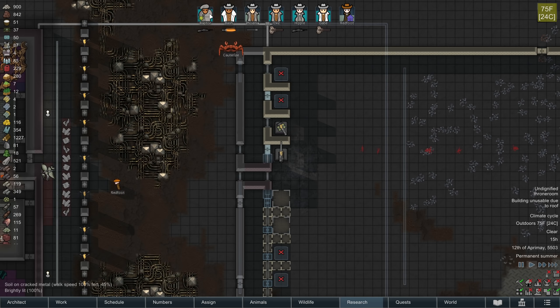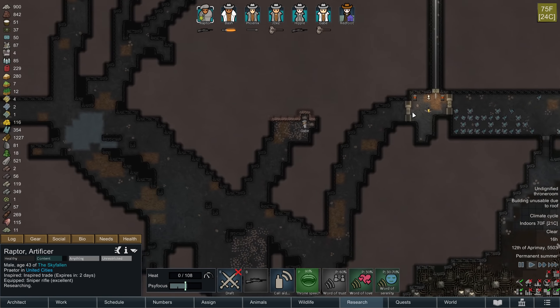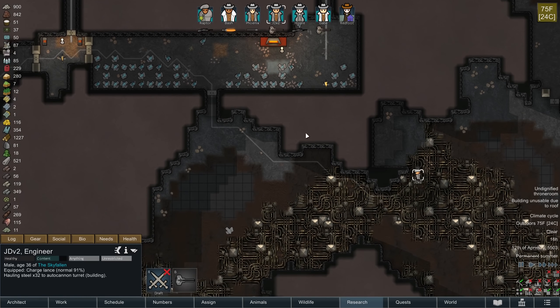That's going to be really important to take note - these turrets do not operate when enemies are right at them. They only really work at a minimum range, and that's going to be really, really important to remember.